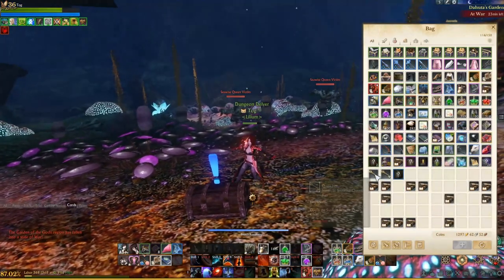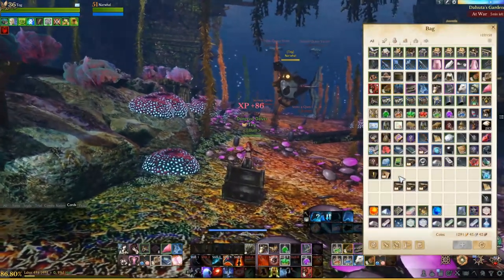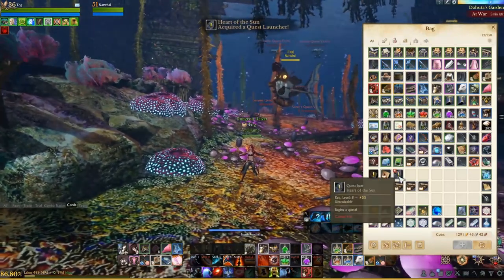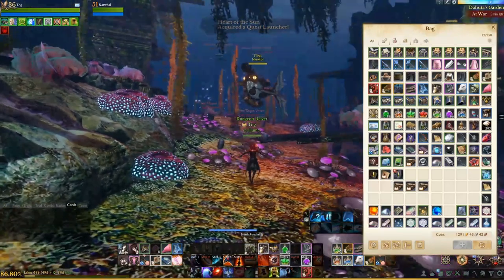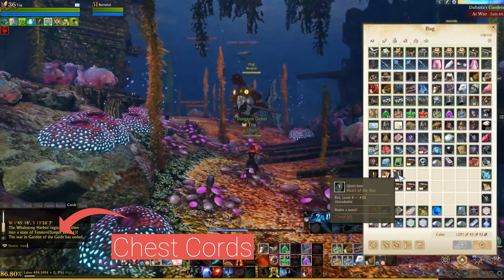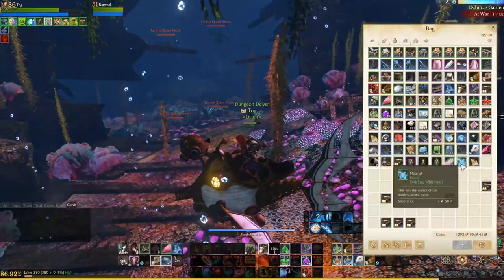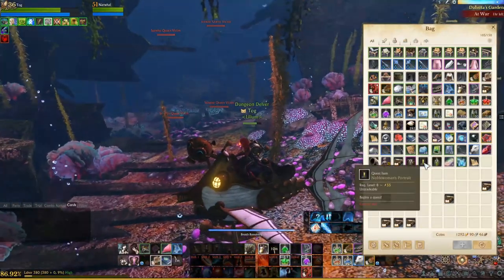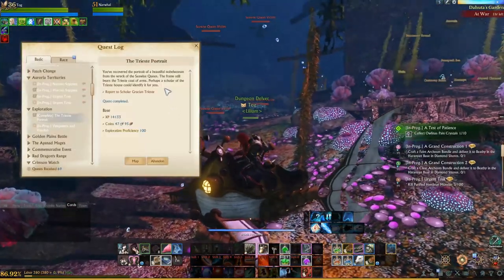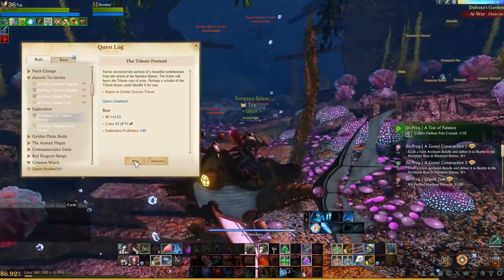From killing mobs you will get two different kinds of keys: the Moonlight Key and the Sunlight Key. You'll need to find this chest — it will have three quest starter items. If you don't get Heart of the Sun initially, just check back later as you can turn both quests in at the same time. The chest also gave me the Triste Portrait, which is a side mini quest that gives you some exploration proficiency, and you can turn this in over in Sand Deep as well.